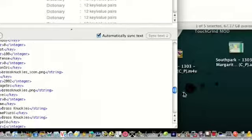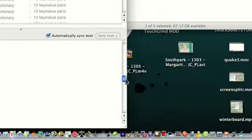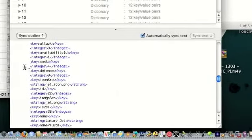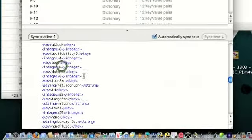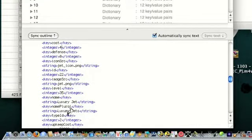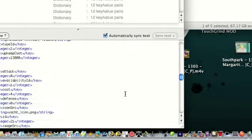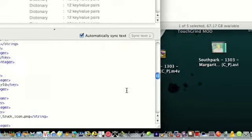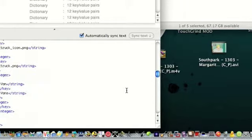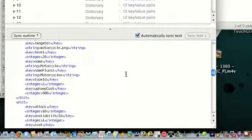Let me show you here — here's a jet. I made it cost four dollars. And I made it so you unlock it at level 35 — I'm already way past that, so you don't really need to mess with the level unless it's an item that you can't unlock without a code.